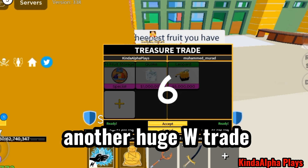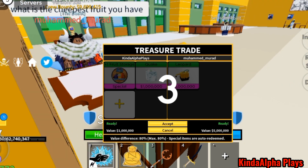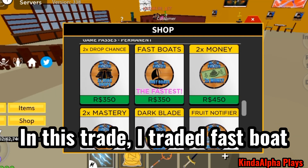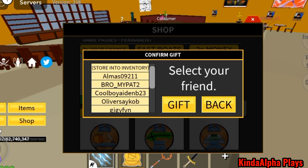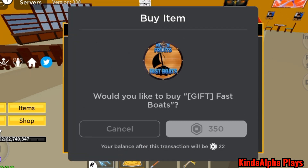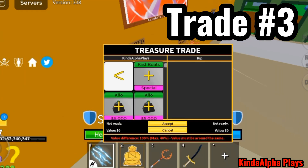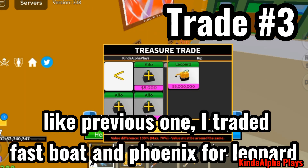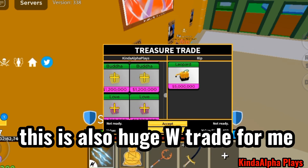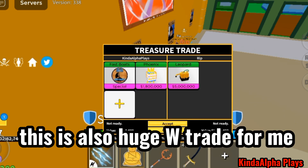Another huge W trade! In this trade I traded Fast Boat, which costs 350 Robux, for Leopard. Like the previous one, I also traded Fast Boat and Phoenix for Leopard — this is also a huge W trade for me.